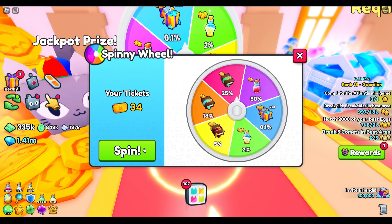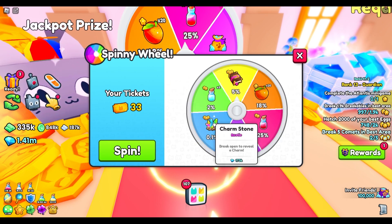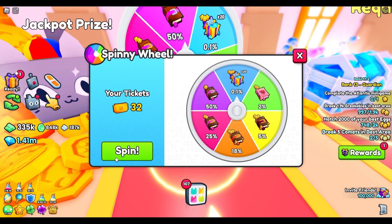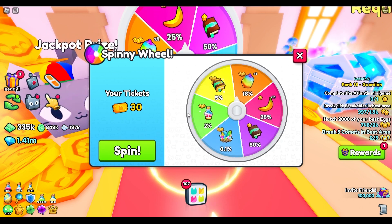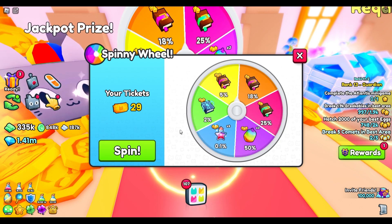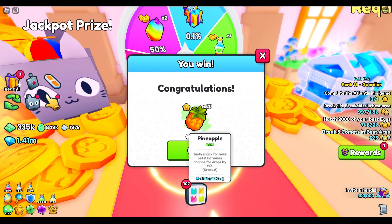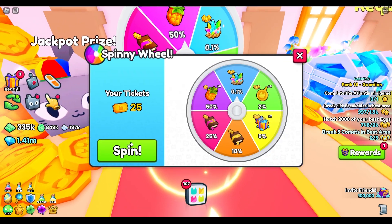Let's open some up right now. So close — one off the 0.1%. The 0.1%, 50% — got the gems. This happens just about every time. A couple of bananas, I need those. If you want to speed up this process when you have a lot of tickets, what you can do is spin, close, and you'll see what you get — spin, close, spin, close — to quickly burn through your tickets.